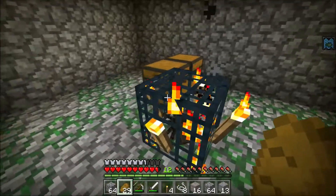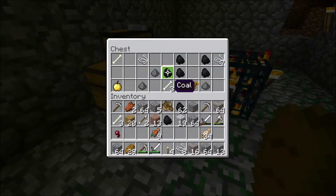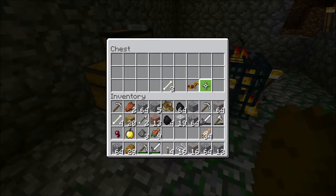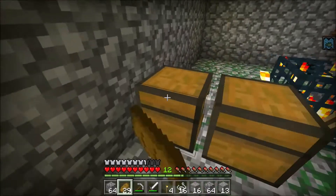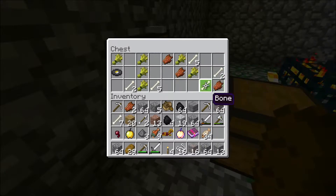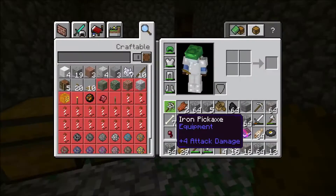What do we get here? Oh, a golden apple, some gunpowder, string — we're gonna take all this. Gold horse armor, that is awesome, and it came with two chests! An enchanted apple, and projectile protection three — we'll take that. Whoa, music disc 13, nice!